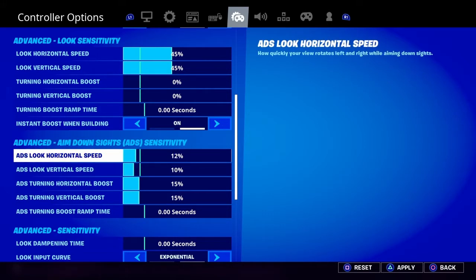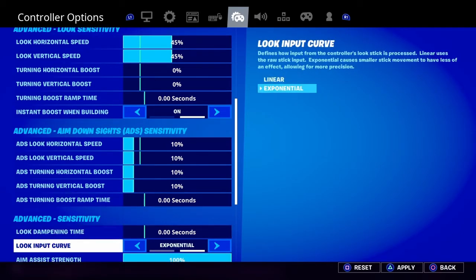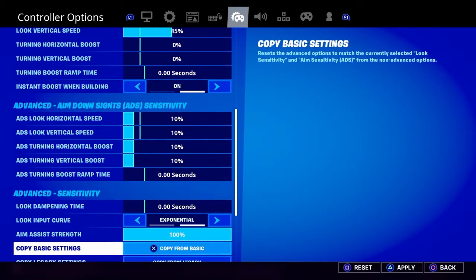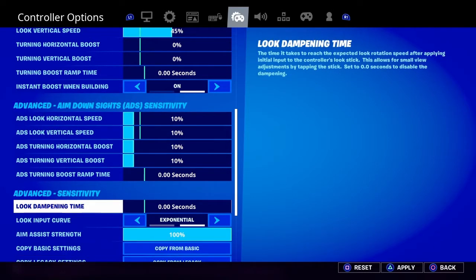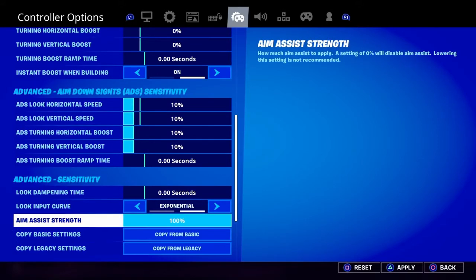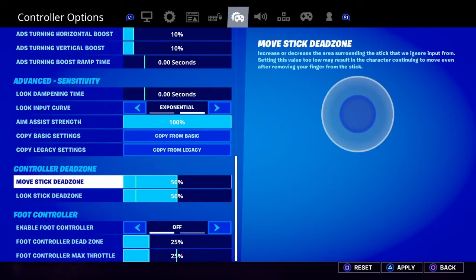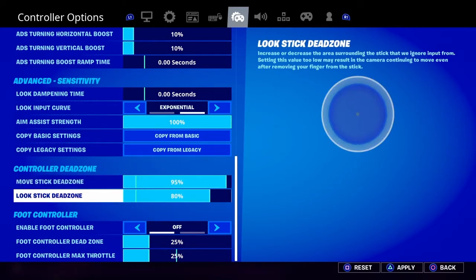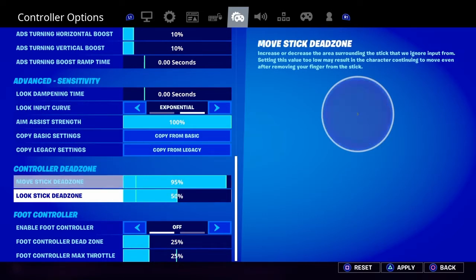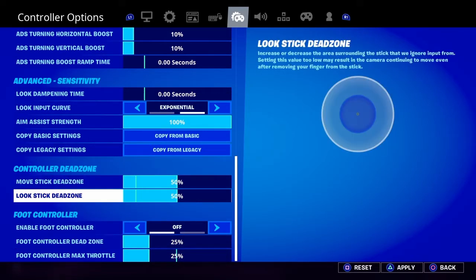Actually, I'll put the aim speed at 10 instead of 15. Look dampening time — there's some things in my gyro strength, of course put it at the highest. Controller deadzone I always had at like 95, but now I'm gonna put it at 50, and I'm actually kind of insane with it.